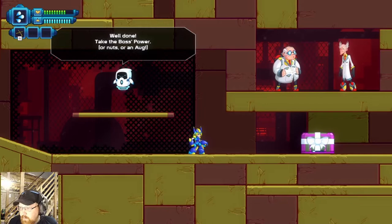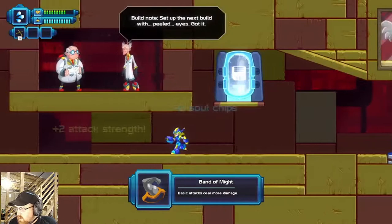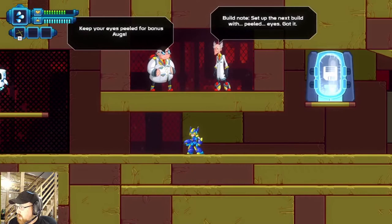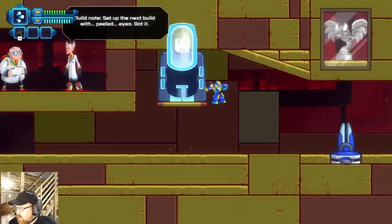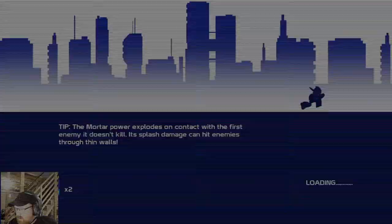We'll go ahead and take this and some soul chips. These messages are always sarcastic and a little mean — 'Keep your eyes peeled for bonus augs, build note, set up the next build with peeled eyes.' They're definitely dad joke worthy. I enjoy them — maybe that's not your cup of tea. Then you get to choose between the next three bosses you want to fight.